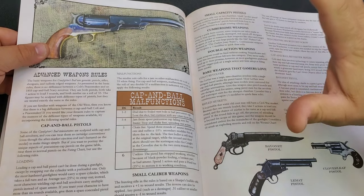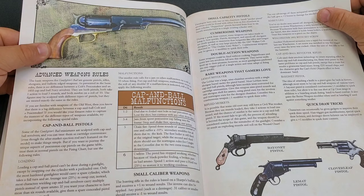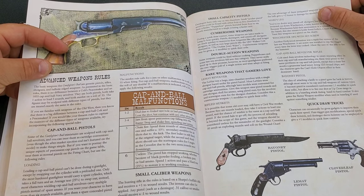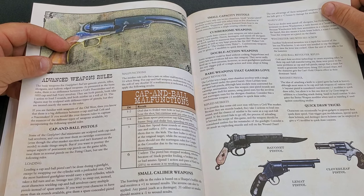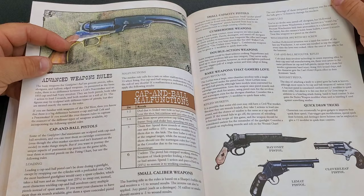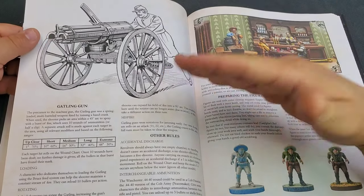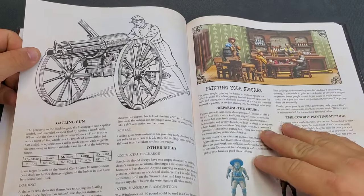The appendix also goes into advanced weapon rules: cap and ball, small caliber weapons, small capacity pistols, cumbersome weapons, double action weapons, and rare weapons that gamers love — like the Lamont revolver, rifled muskets, bayonet pistol, Winchester 1892 with a set screw, and the mare's leg. These are specialty weapons you can use, and of course the Gatling gun. If you play western games and you don't have a Gatling gun, you need to get one just for fun.